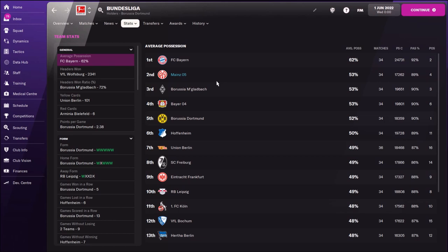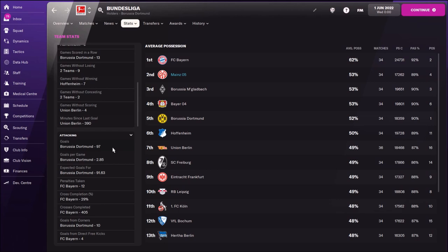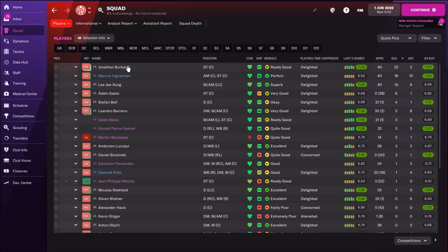Now we are going to check team detail stats with Mainz. Possession: 53% - this is nice. So we can say this is some kind of possession tactic. This guy who made this tactic wants to slow the pace down. Goals: 60 goals, third in the league for Mainz - this is fair enough. Defense: 50 in the league for Mainz, this is okay - conceded 37 goals. The best was Borussia Mönchengladbach with 26 goals.